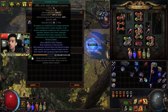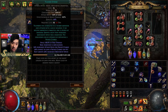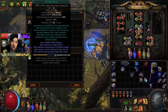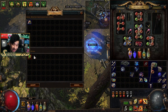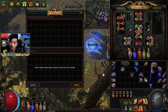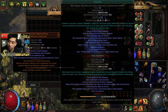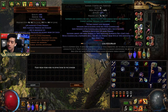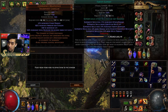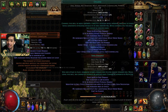If the gem is level 20 but not quality 20, you can use the gem cutter's prism to max out quality, but it will reset the gem's level to one and you'll have to re-level it. In this Ritual league, it's just easier and I'd recommend for anyone with enough currency to just buy gems at 23% quality — most of mine were five to ten chaos each.